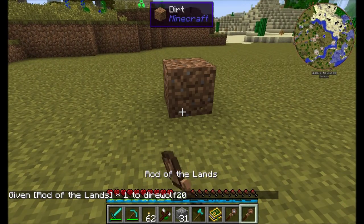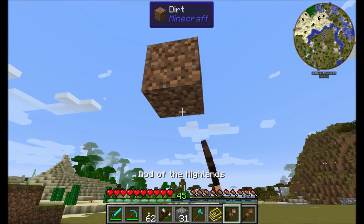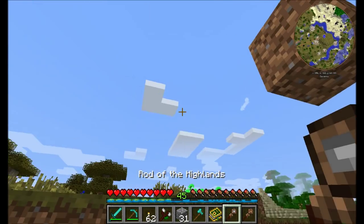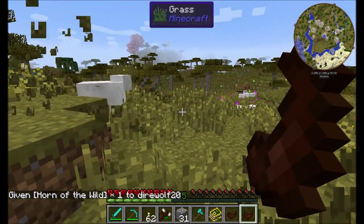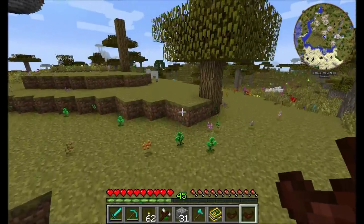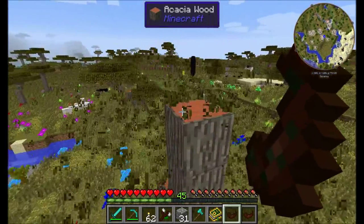The Rod of the Lands lets you place dirt anywhere in the world for a bit of mana from your mana tablet. The Rod of the Highlands allows you to place that dirt in midair — it doesn't have to be placed on a regular block like the Rod of the Lands requires. The Horn of the Canopy is a new addition that clears away any and all leaves for you.